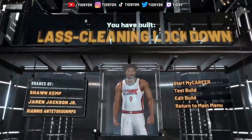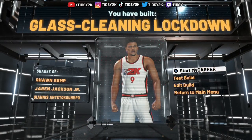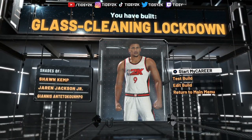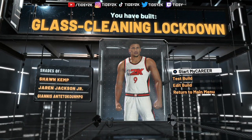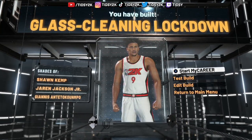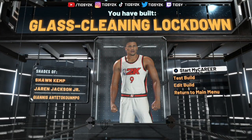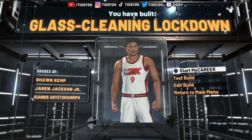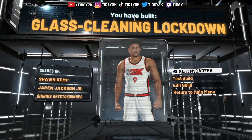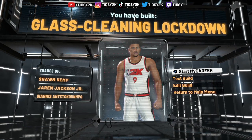6'10 and a half. Damn near 90 speed. 99 rebound. 99 block. 99 standing dunk. This build is insane. Put on Hall of Fame Interceptor and Hall of Fame Chasedown Artist and you'll be flying everywhere around the court. Lanes on this build are crazy, chasedowns are crazy. If this has helped you out in any way or you come to the conclusion that you like this build, make sure you leave a like, subscribe, and turn on notifications. I'll see you guys in the next video. Peace.